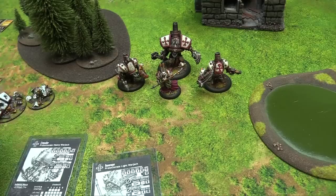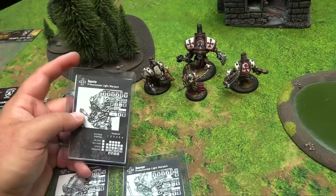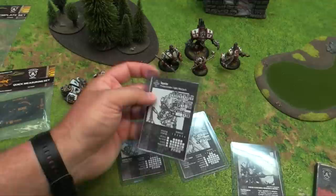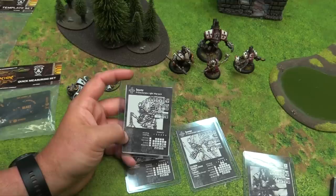The Crusader's low MAT was basically designed assuming you'd have the Choir—a later expansion unit—to boost their MAT. The Repenter's flamethrower was a Spray 8 template, POW 12, but it didn't cause fire—a bone of contention in the original release. This was fixed in Redux, but it was quite controversial that the flamethrower had no fire effect.